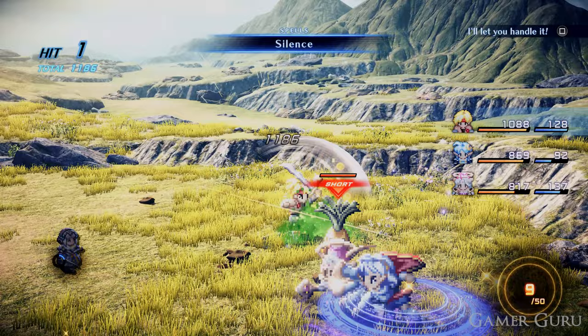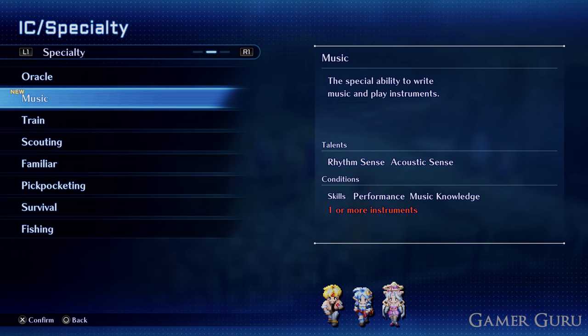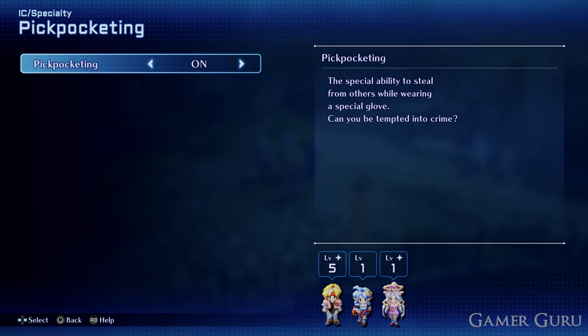The first thing you need to do is unlock the pickpocket specialty, which can be a little bit tricky to do this early on in the game. If you do need help unlocking the pickpocket ability this early on, I do have a full in-depth video guide in the description down below, so definitely check that out if you don't yet have the pickpocket ability.